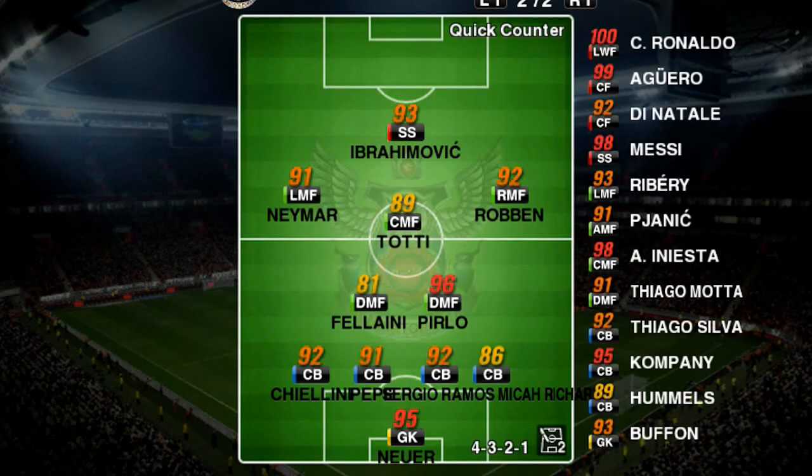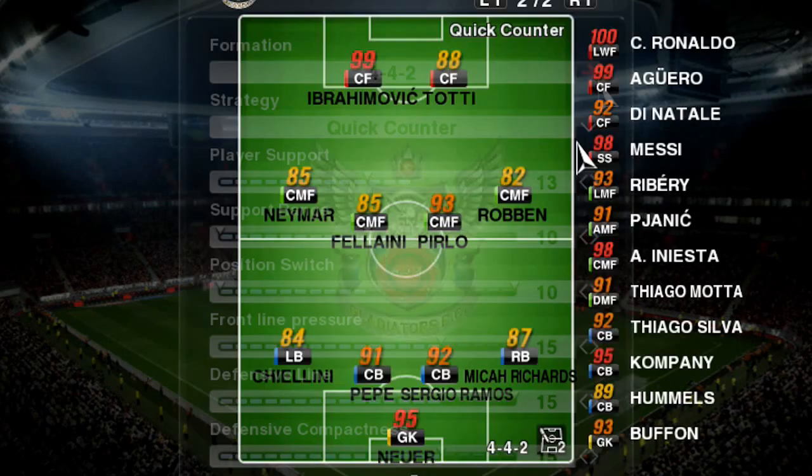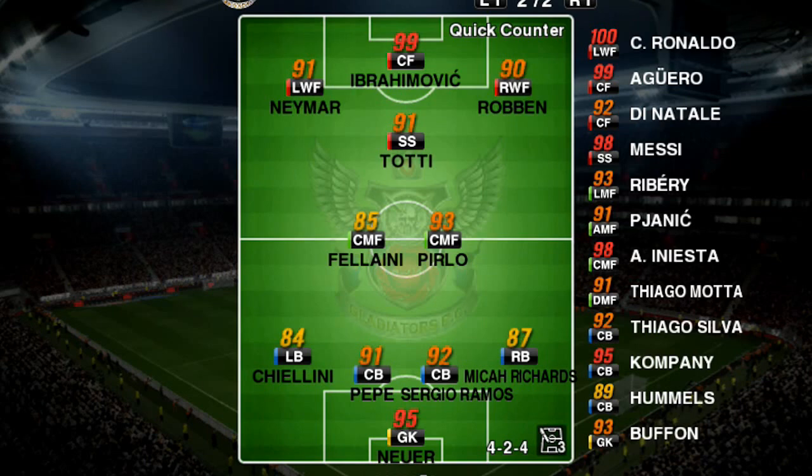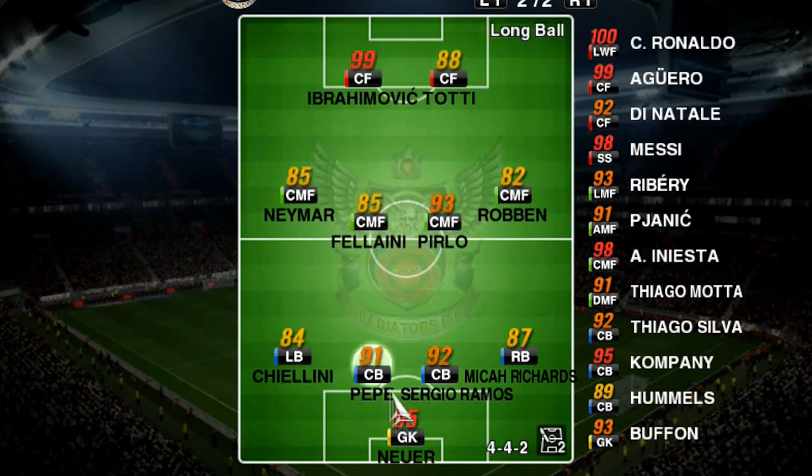So if I want to go for pace and be solid defensively on the wings, I obviously need to change my tactics to long ball. As I said, changing your tactics involves player roles, formations, and sliders — I'm going through all of this. You need to take time and effort to create your first, second, and third formation and tactic, and make all three ready so during the game you can switch to any of them.